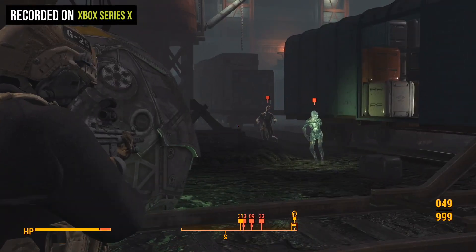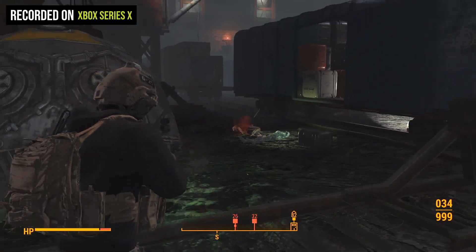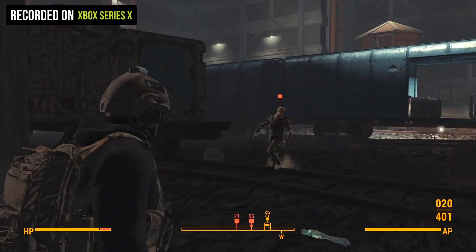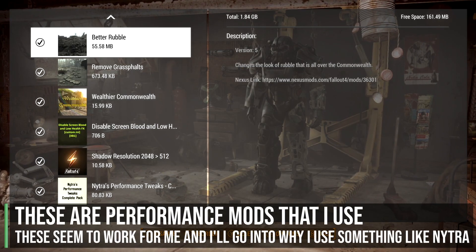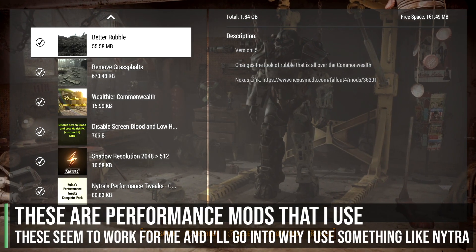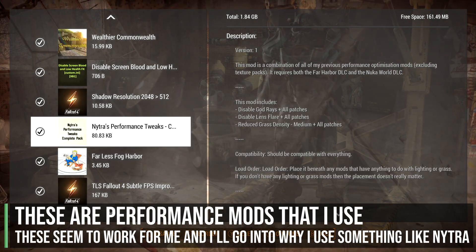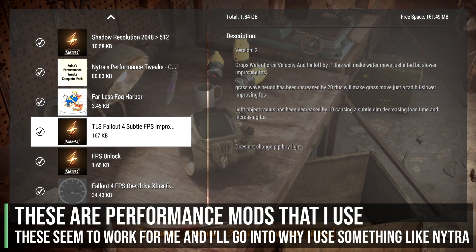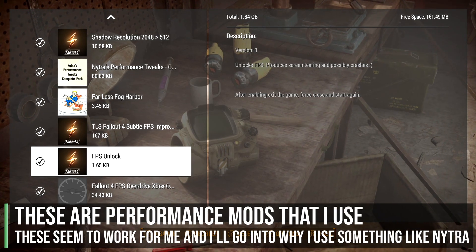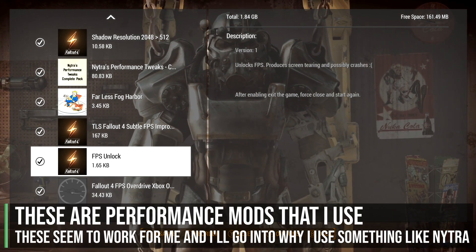If you're new to the channel, we did go over some of the pitfalls already in the Skyrim 60 frames per second video, which I will link above. But we're going to look at what we actually need for the FPS we want, which is targeting 60 frames per second. It's really just going to unlock the frame rate, and to do this we're going to install the FPS Unlock mod. I've combined this with some other performance mods to actually get closer to that 60 frames.